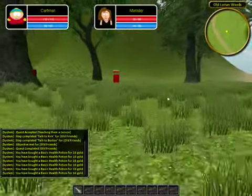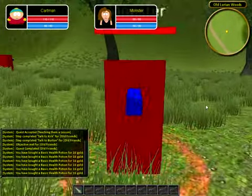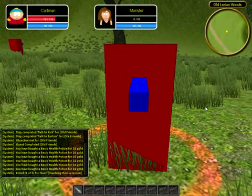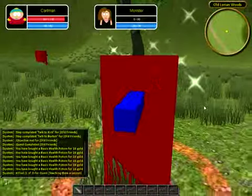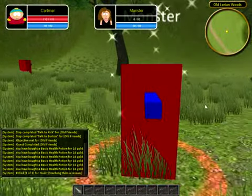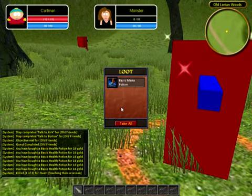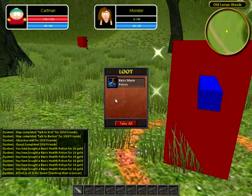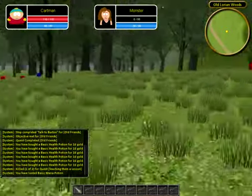The enemies — you can tab-target them. They do have an overhead name display and a health bar, and their target indicator underneath the mob itself. As you can see I'm attacking. There we go — now you can loot them. Classic sparks, and if you right-click on them the loot window shows. You can see the tooltip, take all, or click one by one. The chat window updates: 'You have looted a Basic Mana Potion.'